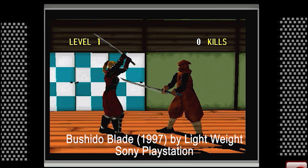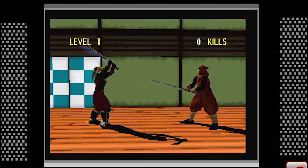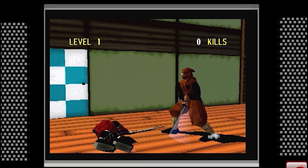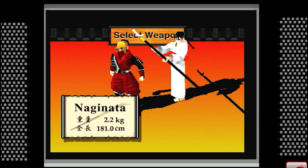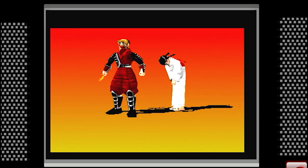Bushido Blade by Lightweight is a 1997 PlayStation game and something pretty special. It's quite a rarity in dueling-type games in that it's not based around life meters or health bars — it's based purely on delivering a mortal blow to defeat your opponent. One decent cut and the fight is over. The game features primarily Japanese weapons but also a mixture of Western European weapons. The weights and handling of the Japanese weapons are quite reasonable; the European ones are a little off — the longsword is smaller than expected, the rapier is more like a spadroon, and the broadsword is like a big two-hander — but the weights, speed, and parrying feel reasonably realistic.